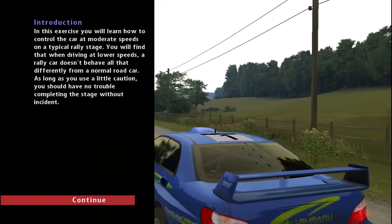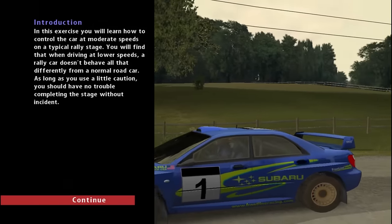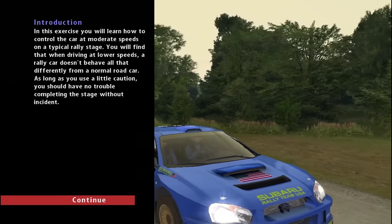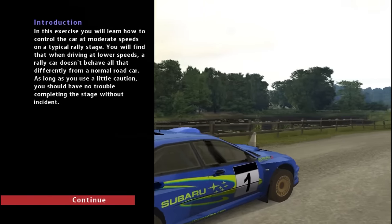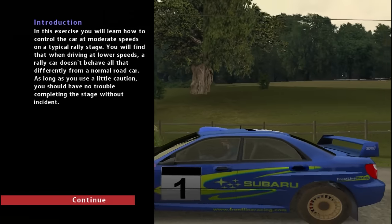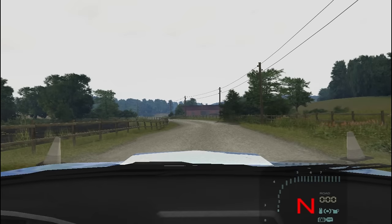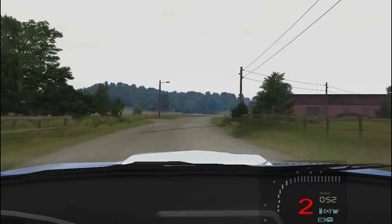In this exercise, you will learn how to control the car at moderate speeds on a typical rally stage. You will find that when driving at lower speeds, a rally car doesn't behave all that differently from a normal road car. We've been going through this at about 50-70km/h, so not fast at all — just getting used to how the car handles and how it loads up in the steering.